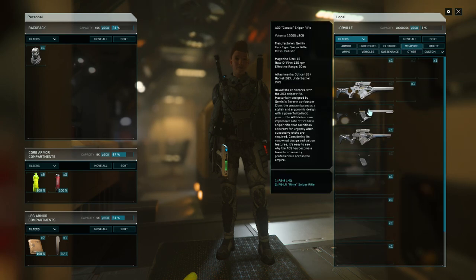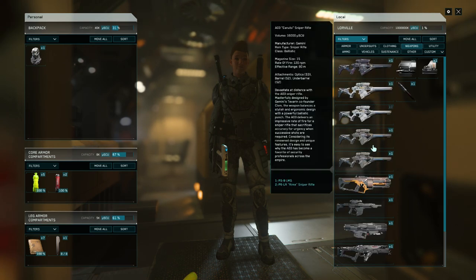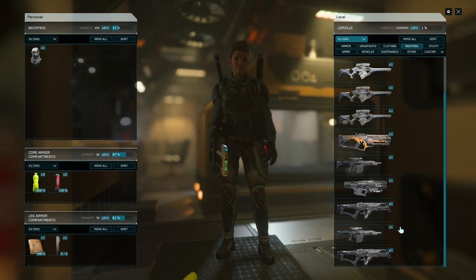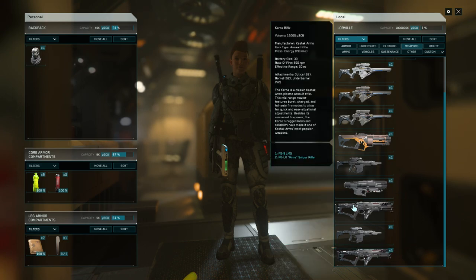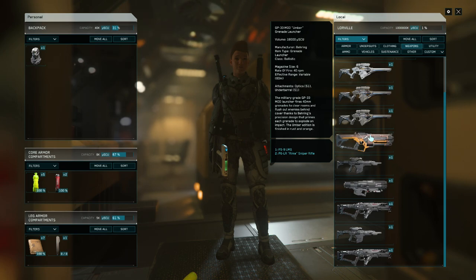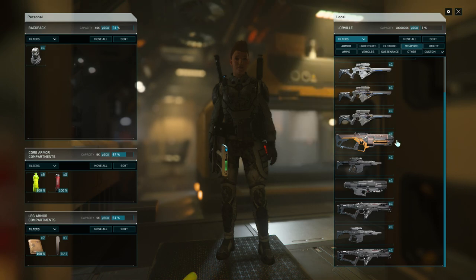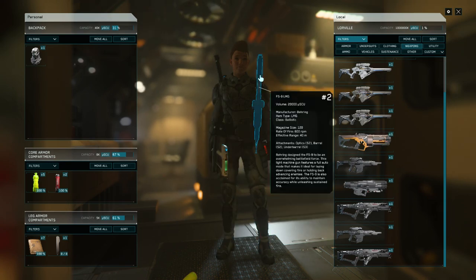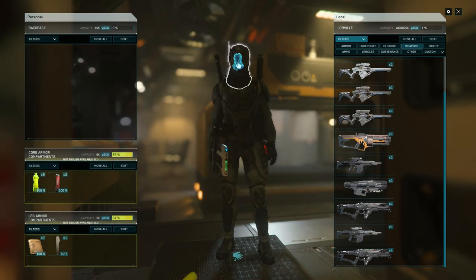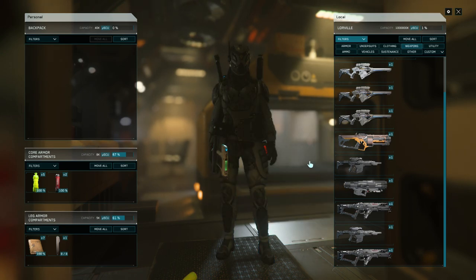With those gear packages came weapons — the only weapons were sniper rifles. This weapon I looted in a mission, this weapon I looted in a mission, and this one was given to me by RSI. Basically, you need to put your helmet back on. You don't want to go outside the space station without your helmet on. You will die.